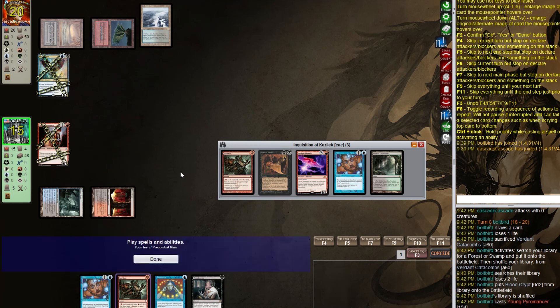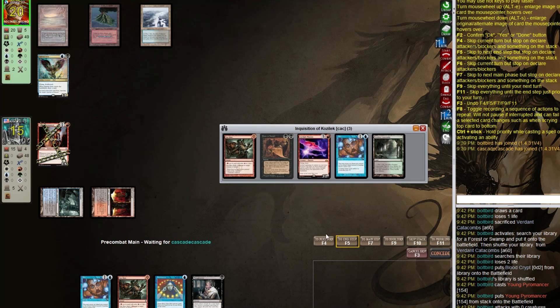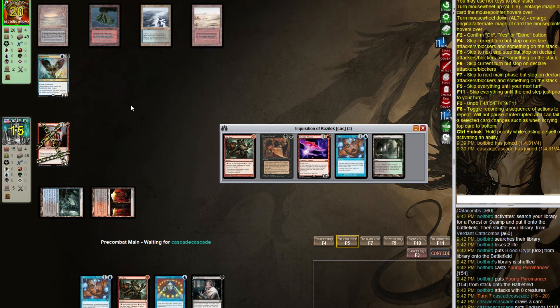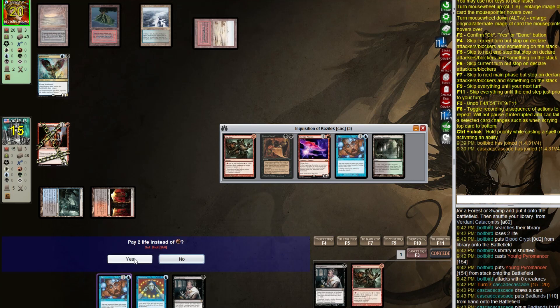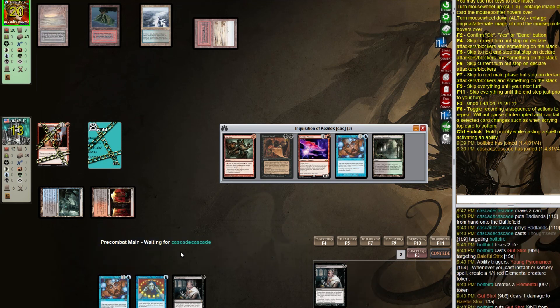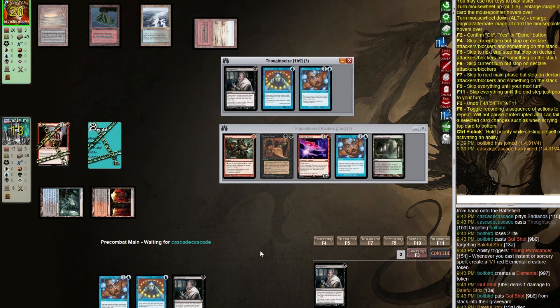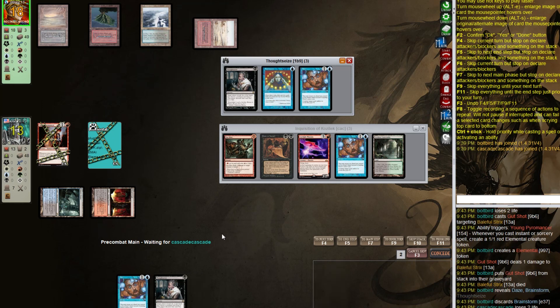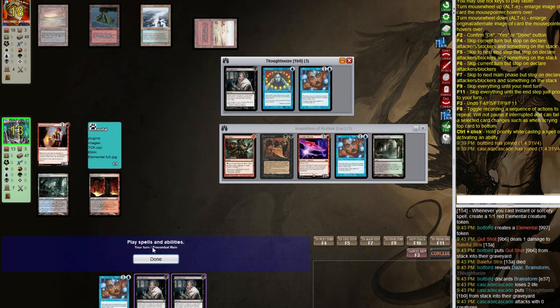Let's play Young Pyromancer and pass with Gut Shot up. I kind of want to take one hit in case we draw a Death Shadow. Let's go hit Baleful Strix — didn't want them to draw off that. They take Brainstorm. Let's Thoughtseize — take Flusterstorm, then take Force of Will, and swing for three.